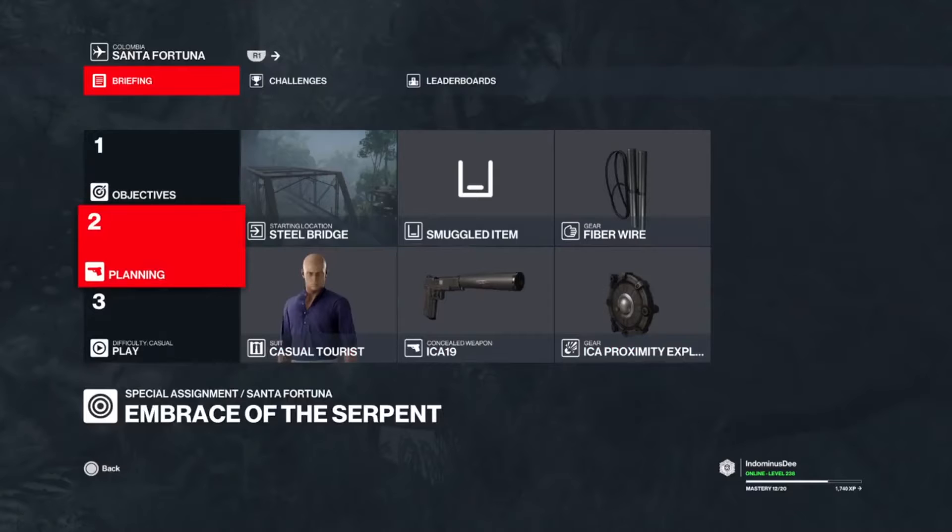Here's our starting loadout. We're going to get a Fiber Wire, a Silence Weapon, and a Proximity Explosive. We're going to do the first and easiest one — we're going to blow up our target.